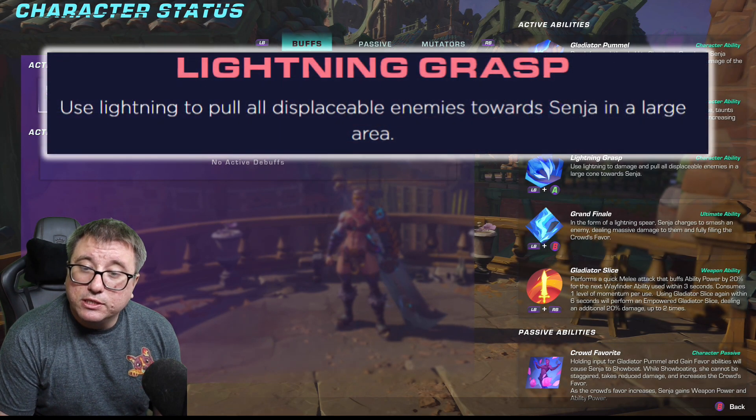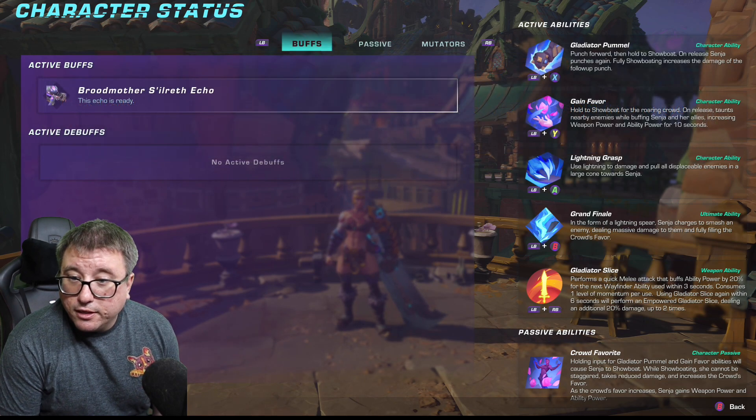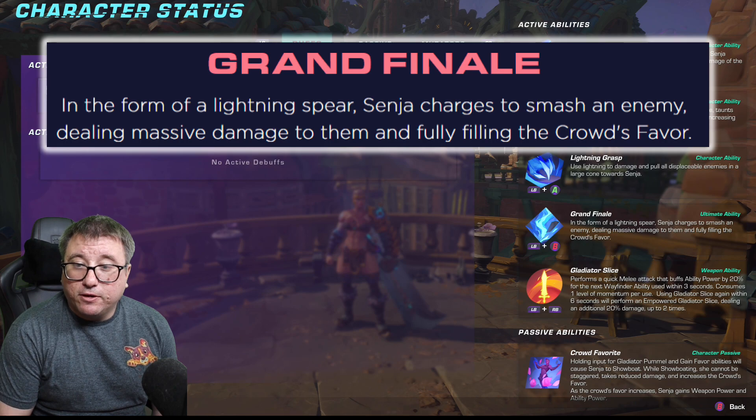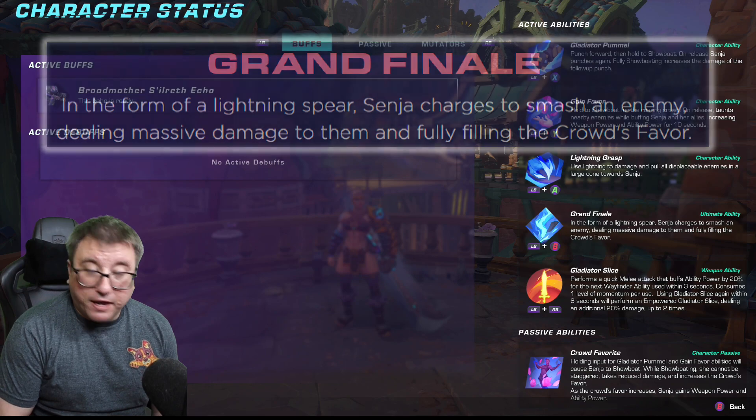Then you have Lightning Grasp — use lightning to damage and pull all displaceable enemies in a large cone towards Senja. And of course, her ultimate is Grand Finale: in the form of a lightning sphere, Senja charges to smash an enemy, dealing massive damage and fully filling the crowd's favor meter.